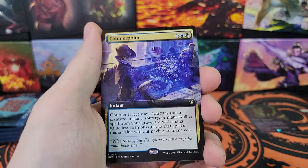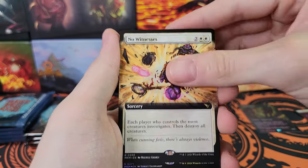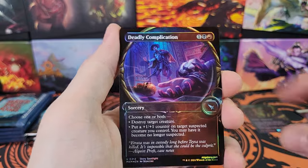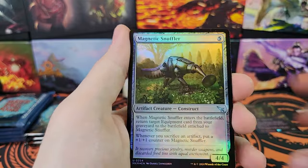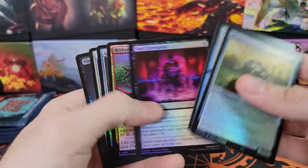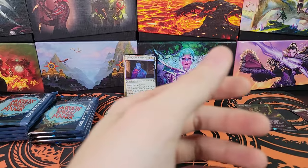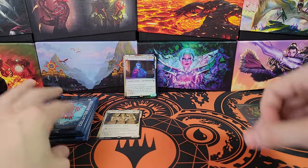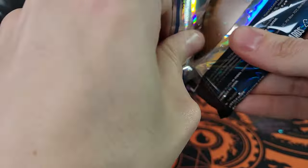Wojak Investigator. Counterpoint. No Witnesses. Foil Underground Mortuary Regular Border. Deadly Complication. Murder - just straight up murder. Those invisible ink cards are very noticeable when you get one because the artwork on it is extremely glossy, like over the top glossy.